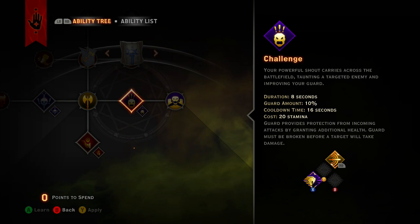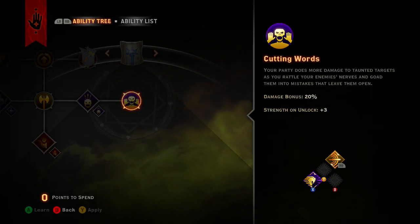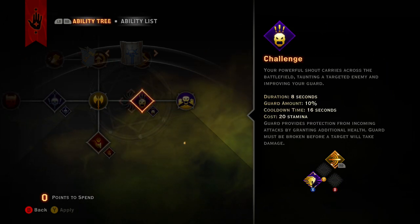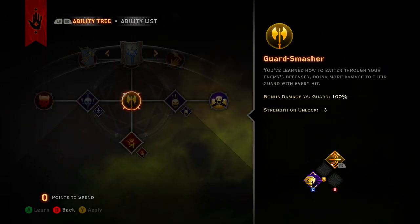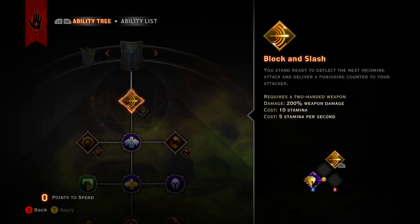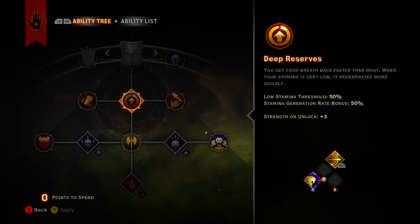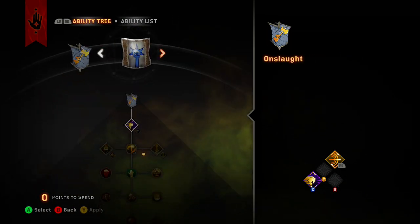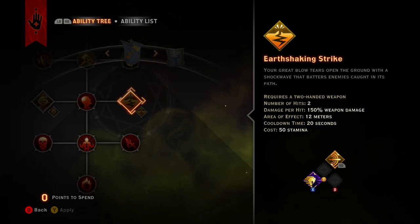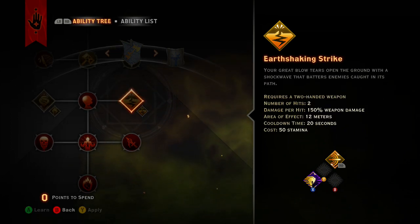As soon as you do this you're going to start regenerating your stamina, and any foe that is taunted you're going to do an additional 20 damage to - which is insane especially with a whirlwind that's increasing damage with each swing. I was thinking about another passive but that one costs 50 stamina which is way too much.